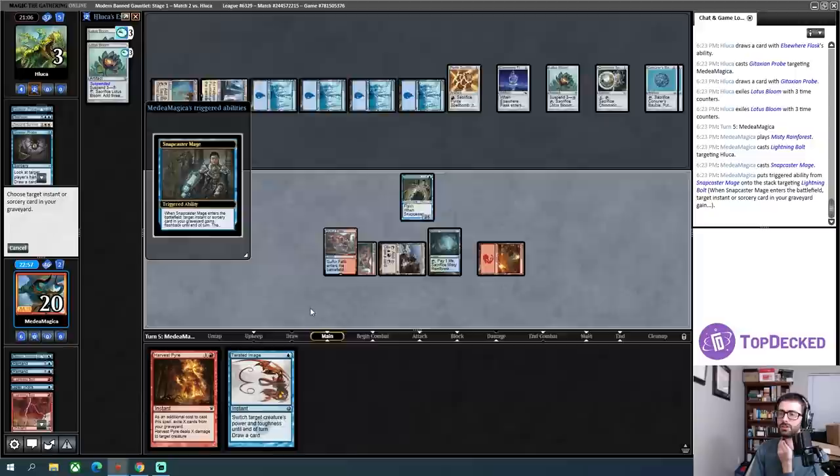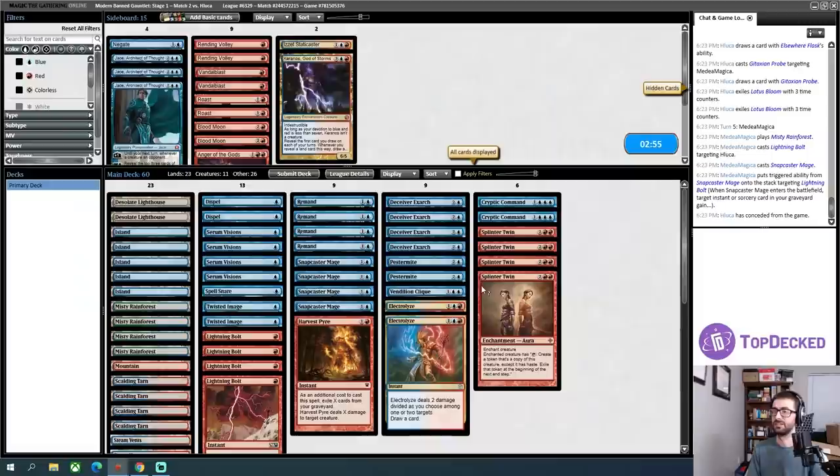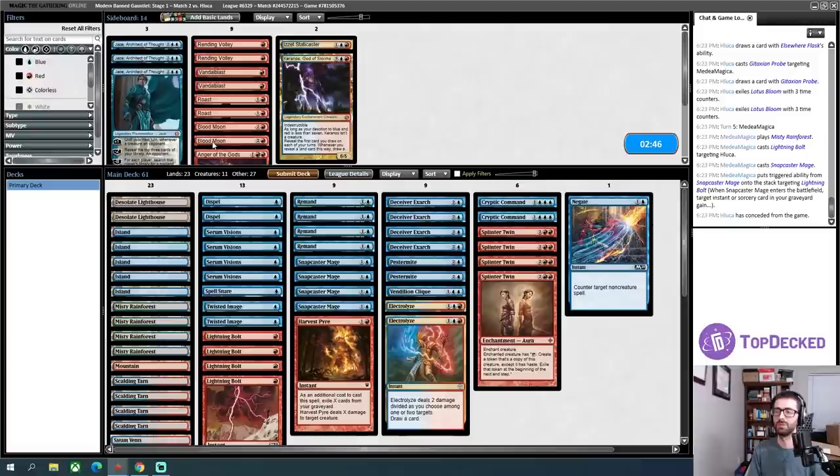Suspend your stuff, die to burn. Bolt you. Snapcaster Mage, target Lightning Bolt. Good stuff. Negate is fine — yikes, basically. Blood Moon's not good. Roast's not good. Vandal Blast technically does some stuff but it's not actually super good — my opponent is trying to bring their artifacts back anyway, so it's not like a Lotus Petal situation.